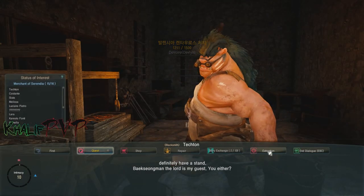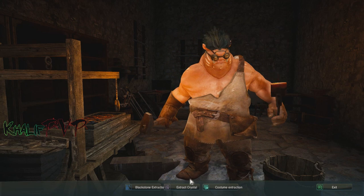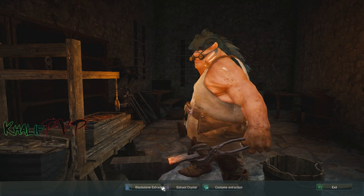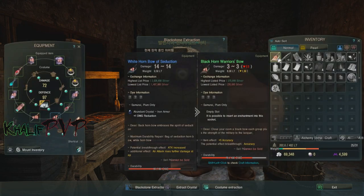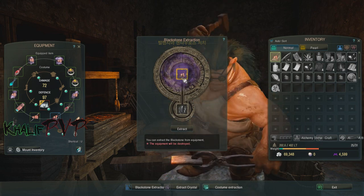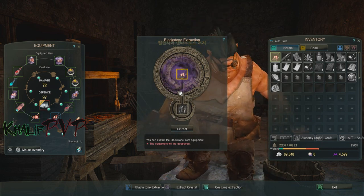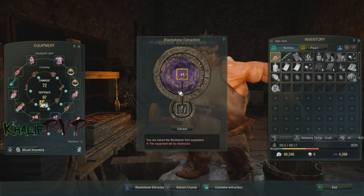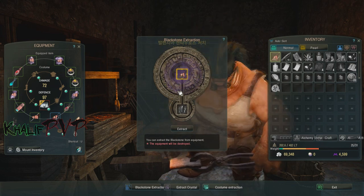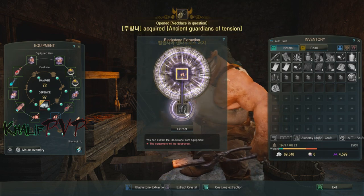Instead, find a Blacksmith or Weaponsmith and look for the option called Extraction — there's actually a quest that teaches you this, but many people overlook it. With Extraction, you can extract Black Stones, crystals, etc., but you do lose the item. You're guaranteed a certain number of stones — I believe up to five or seven are guaranteed — and then anything beyond that is random. So if you have a plus 15 item, you'll get that guaranteed amount plus a random bonus.